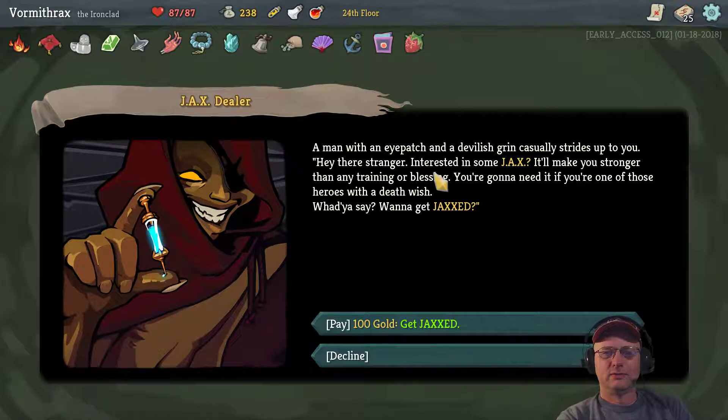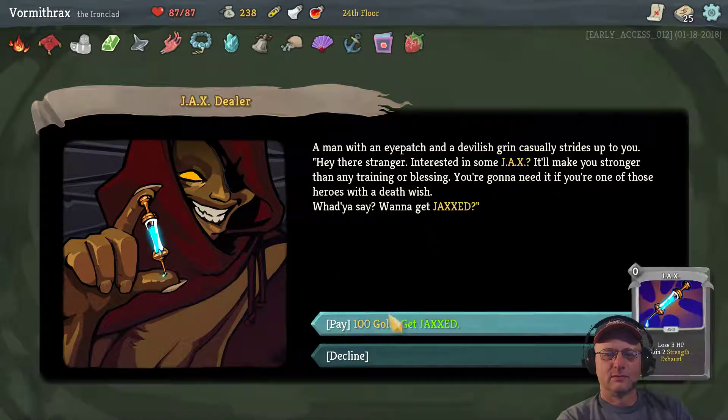We get 100 gold. At the treasure chest — if I pay 100 gold I'll get a zero-cost skill: lose three hit points, gain two strength, basically doing two extra damage every attack from then on. So would I pay 100 gold in the marketplace for this card? That's a tough call.